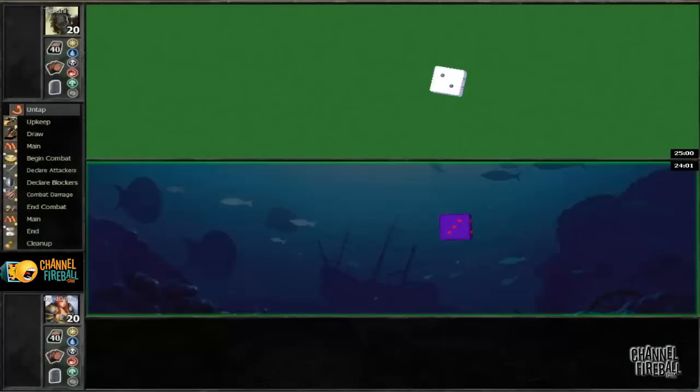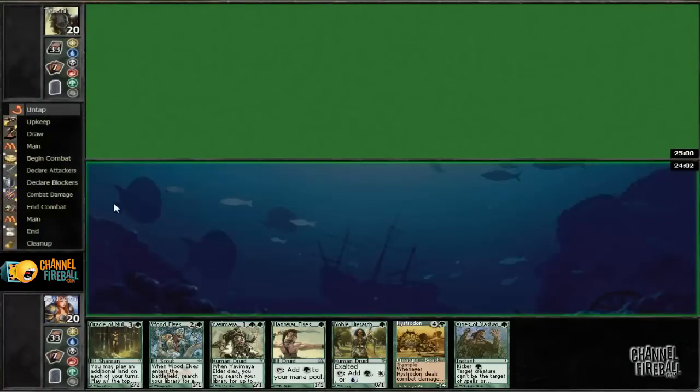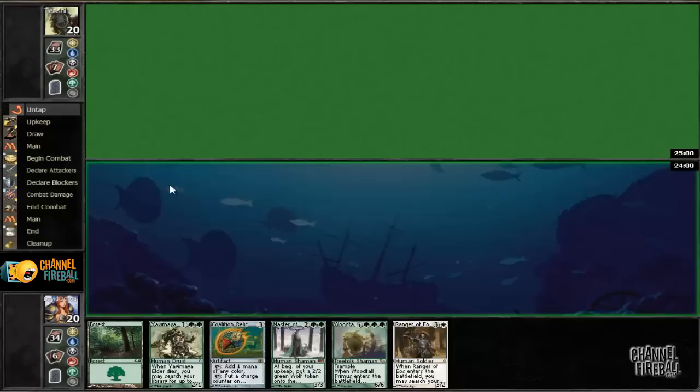Hey everyone, welcome to round one. We've won the rules so we're going to go ahead and play first. Don't have any lands here so we're going to mulligan that. This hand is pretty bad. Going to five is not optimal. I think the odds of drawing two lands in a row — we've got 16 more lands in the deck, four one-drops, so basically 20 out of 34, which is a reasonable amount, but I can see going to five.